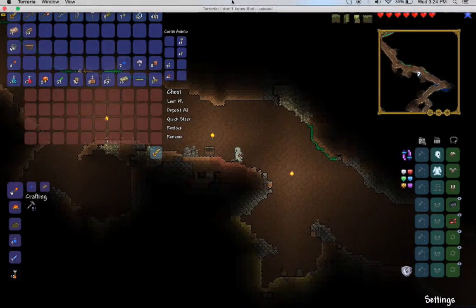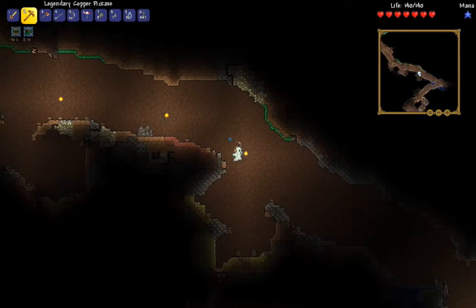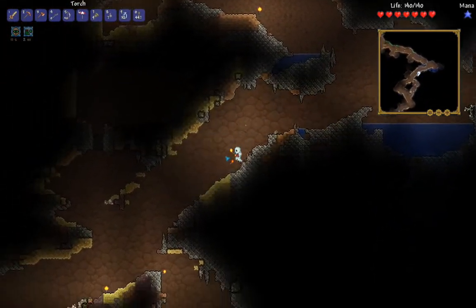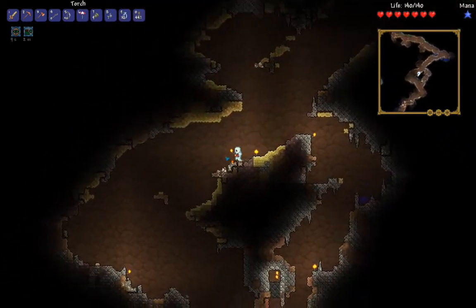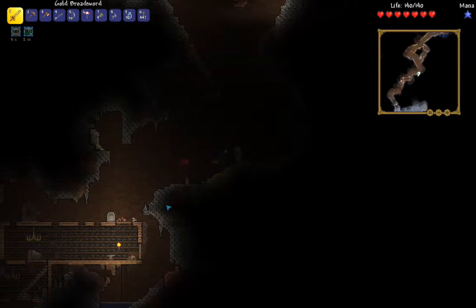We already got that — might as well mine it and take it for free. Free space! Gonna have to buy a piggy bank because it gives you even more space — well, you have to open it but it's basically a chest where you can open it wherever you want.